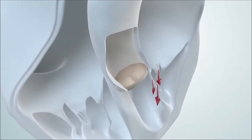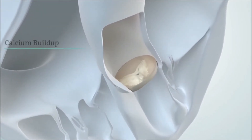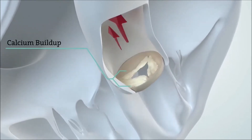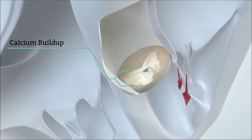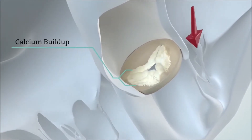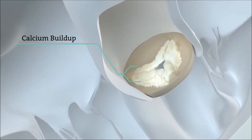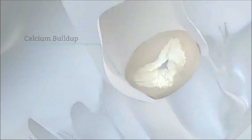It's important to know that if you have aortic stenosis, your aortic valve narrows due to calcium buildup. This prevents the valve from fully opening, which blocks blood flow from your heart to the rest of the body. As a result of the reduced blood flow, the body does not get the oxygen it needs, which can lead to symptoms.